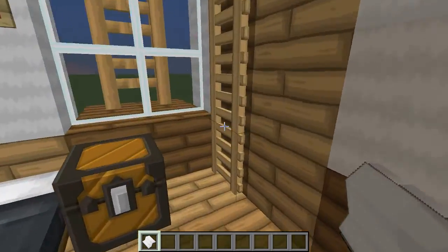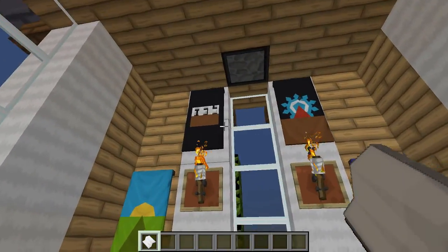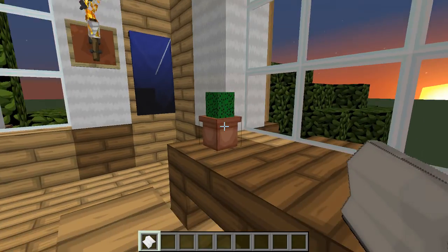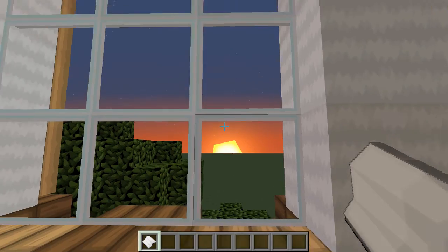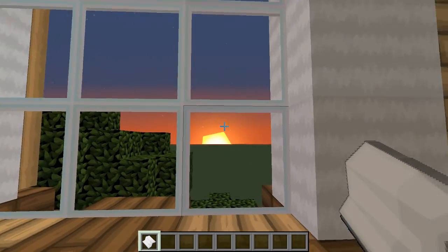This building has only currently got 40 views, so if we can get them up a bit that'll be really good. Back here again - these are the banners, they're quite nice. Little cactus. If you sit here - oh look at that, that is a beautiful sunrise.